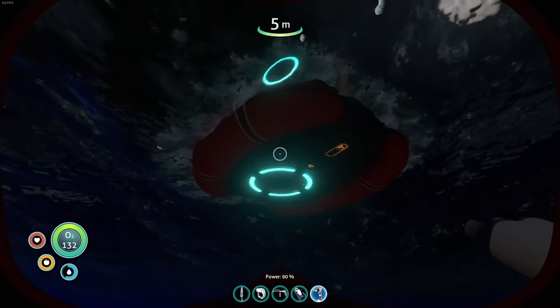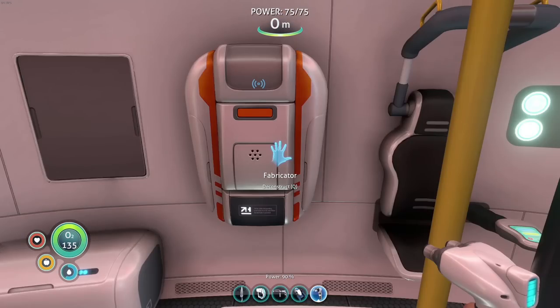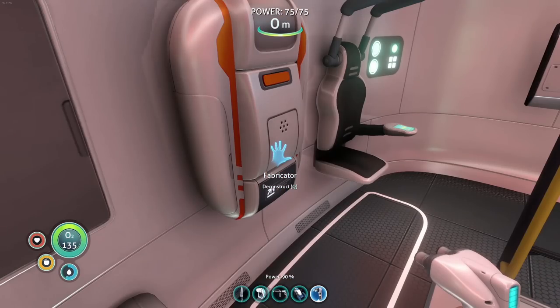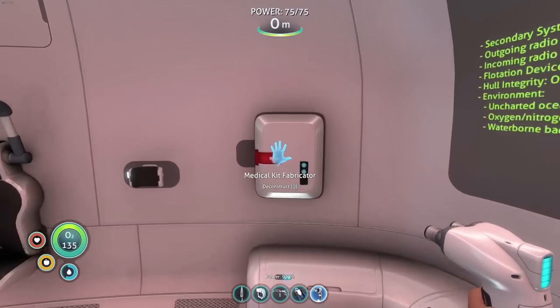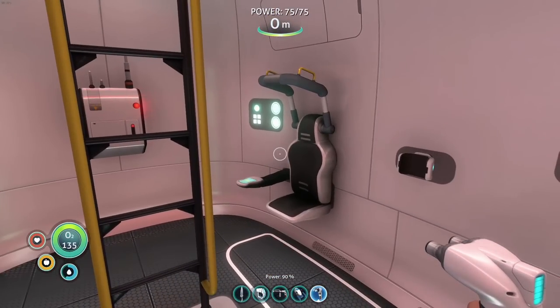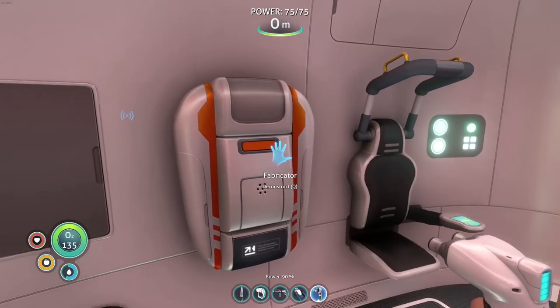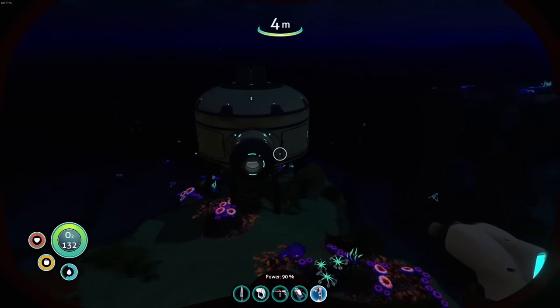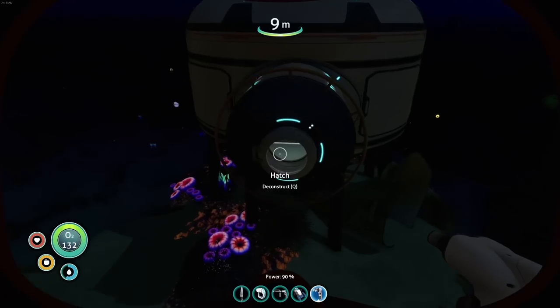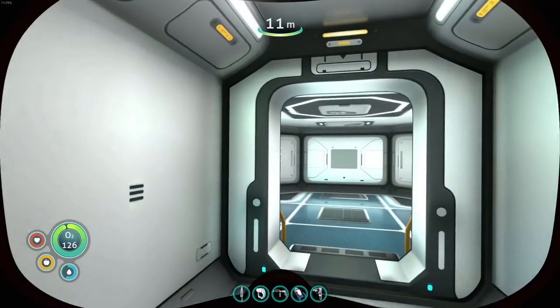I'm curious whether the fabricator up here at the lifepod is deconstructible. It says I can but... no, it won't let me. This thing used to be deconstructible — you could just move it into your base. Now you actually have to make a whole other one, which kind of stinks. But that's fine — next we need to get our food and water situation figured out.